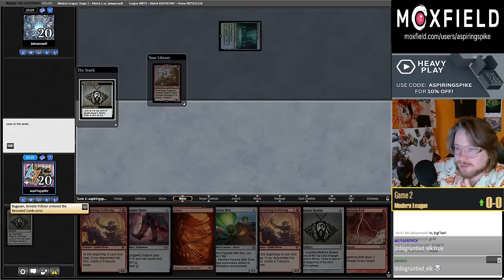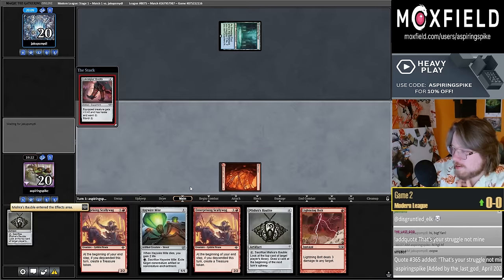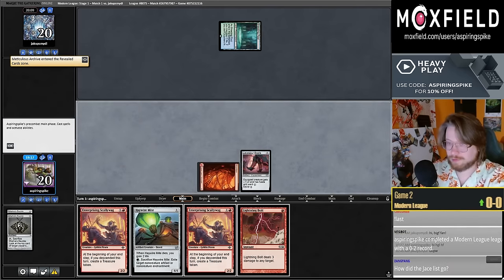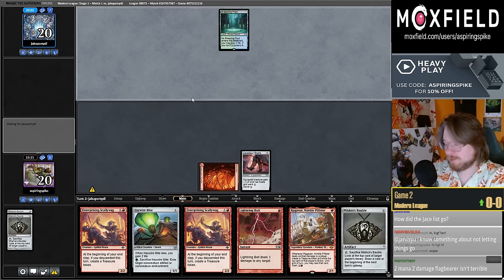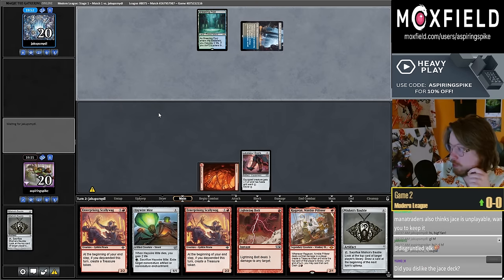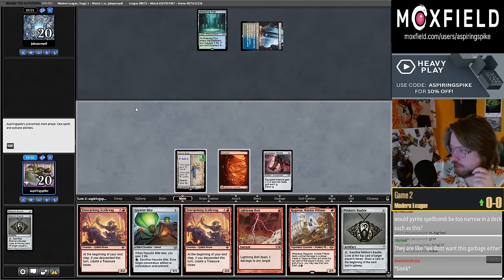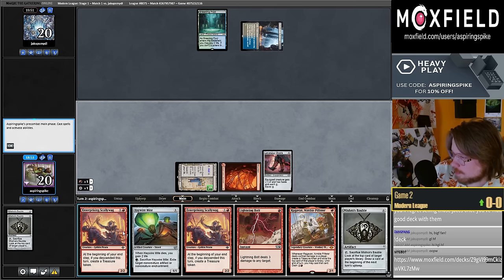Magic Online has also been really laggy and Mana Traders won't take this deck back. Making a hasty Ward-one Ragavan seems kind of nice. Got another chance to find a land. Should we Scallywag or Ragavan? Both seem pretty good — I think I'm going to Scallywag.